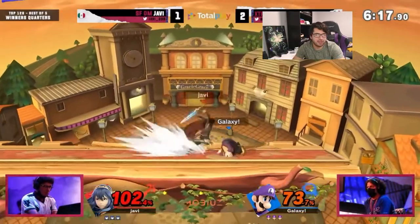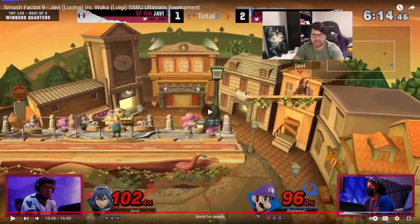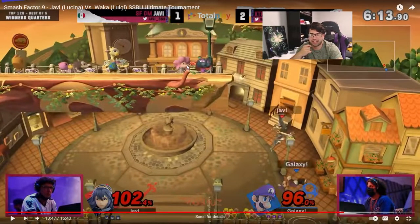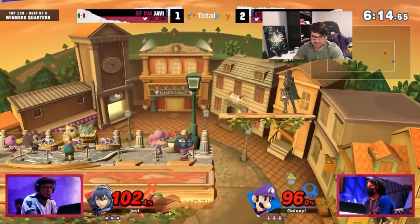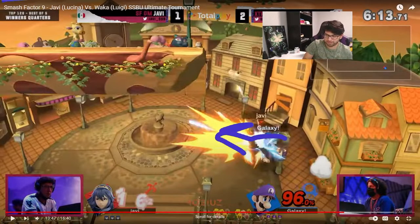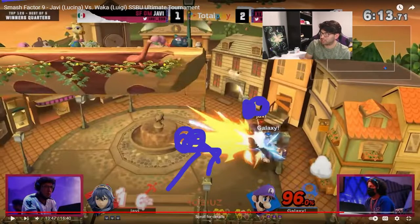We got a forward smash almost killing Luigi. A lot of people underestimate how laggy these side Bs are. Luigi is doing the recover-low tactic — he wants to snap to the ledge with up B without using side B. He already did side B once, so he doesn't need to do it again. But the fact is he had to double jump here. Javi's mistake was coming from above — Lucina can't challenge Luigi from below the stage because she won't be able to make it back. Instead, most characters should position themselves on the side, so when Luigi has to jump, you can jump and hit him with a forward air or back air as he rises. For Lucina particularly, the sword should beat out any rising aerial attacks.